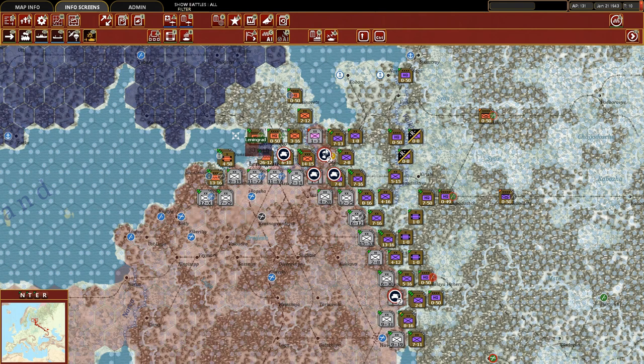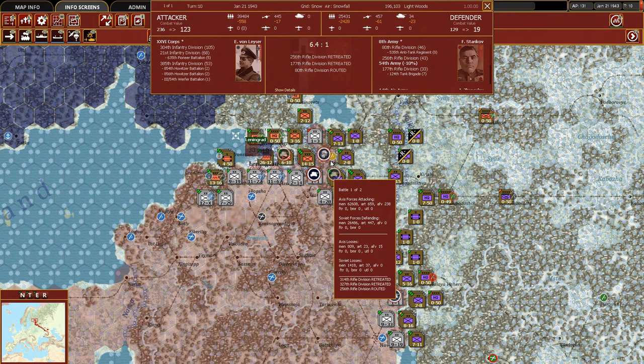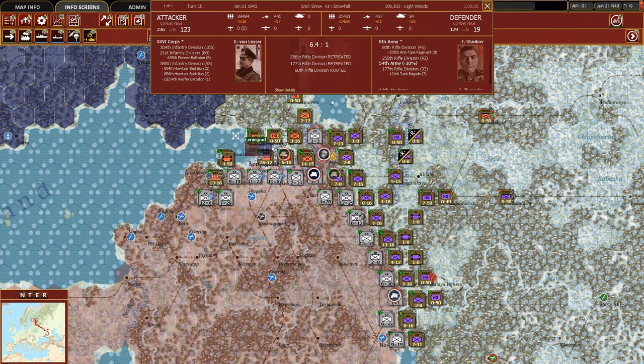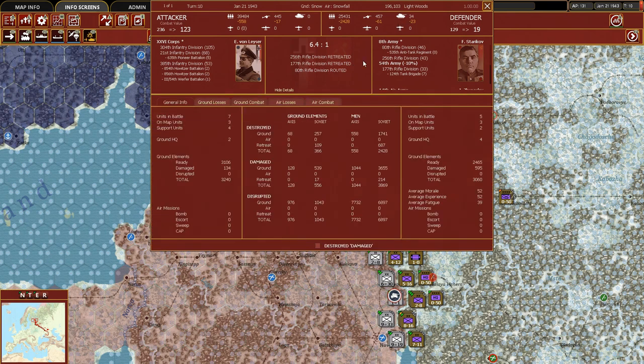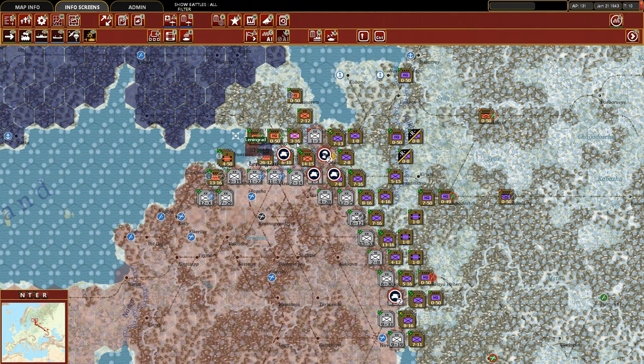We then see we actually got pushed — we had previously held this hex and this hex from the previous turn. It looks like two divisions probably retreated and the 80th Rifle routed as well. Here we actually had 23 of our own armor killed, and it looks like it was almost entirely T-34s. Five retreated, 17 were destroyed. Some pretty intense fighting up by Leningrad.